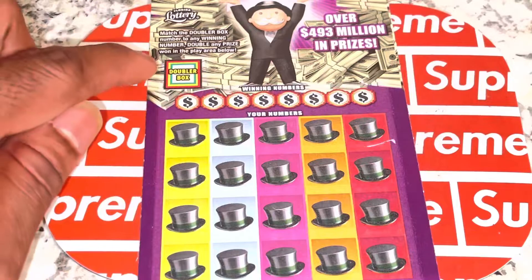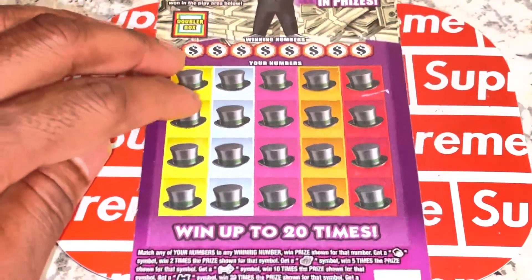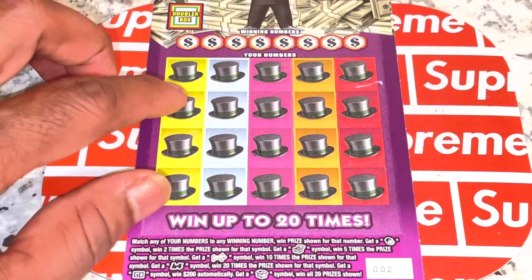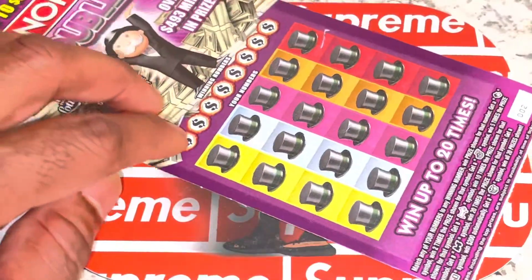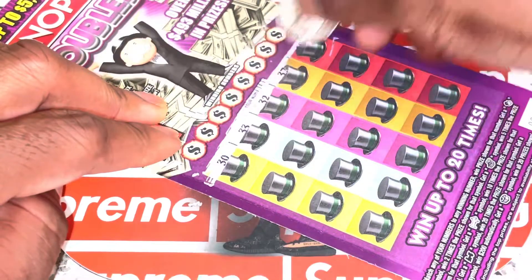If we match the double box with any of the winning tickets, we get to double that. Before we tap in, hopefully you can see everything legibly. Ticket two — I'm going to tap down a bit and we are going to symbol search these tickets, symbol search these boxes and see what we have.